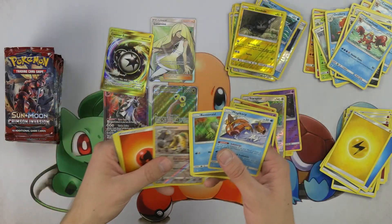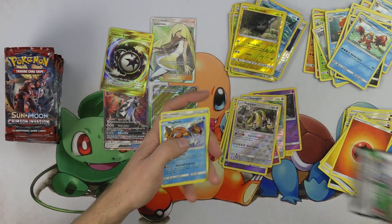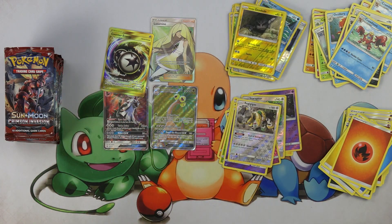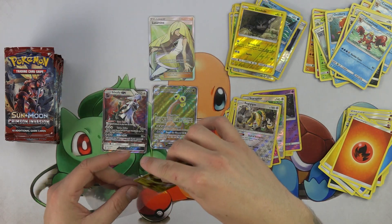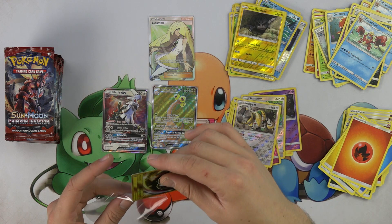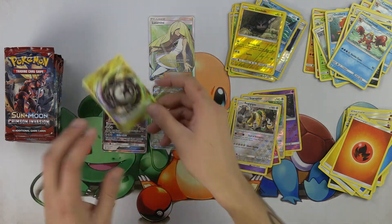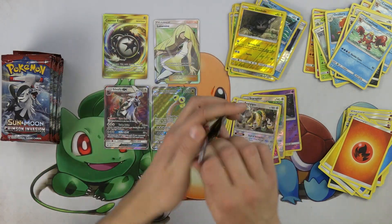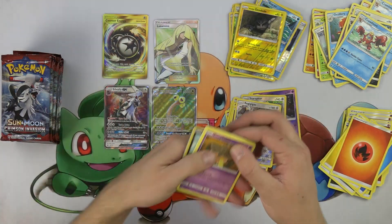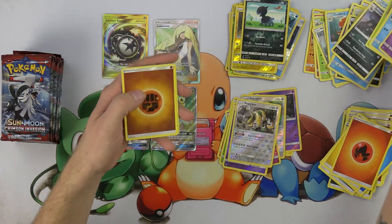Oh my gosh, we've got a hyper rare Counter Energy! Check that out — that thing is sweet. Nice hits on this box so far, I'm pretty excited. So sick pull there with the Counter Energy and the Full Art Lusamine — definitely stoked on that. I do think maybe in the future of the game, Prism Pokemon will be easier to bide your time and wait for the right moment to play them, which is pretty exciting as well.